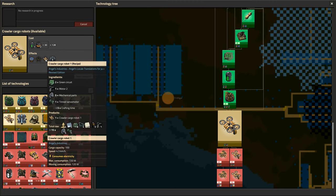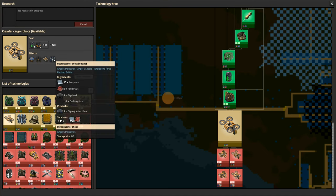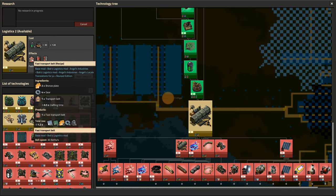Crawler cargo robots — cargo capacity 100! Nice. Okay, so this will allow us to move things. We've got requester chests here as well now. This is basically the first steps towards robot automation without having to wait for full-on robots. And here we've got fast transport belt, so we can start to increase the speed we put things through the factory.